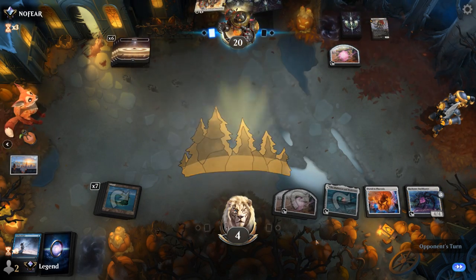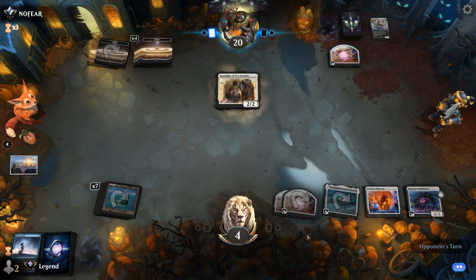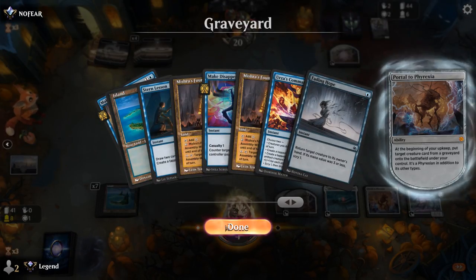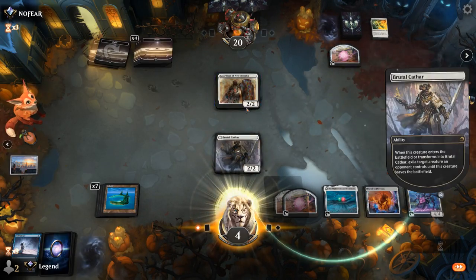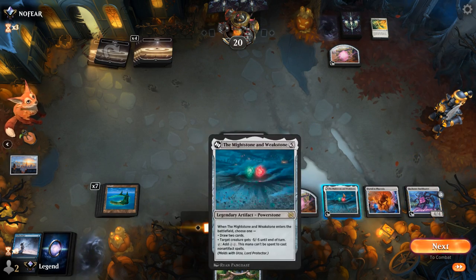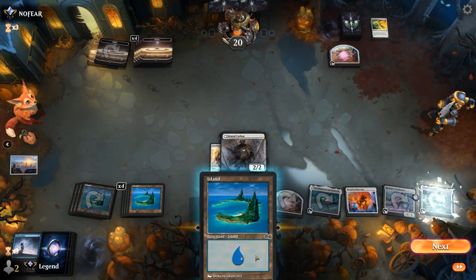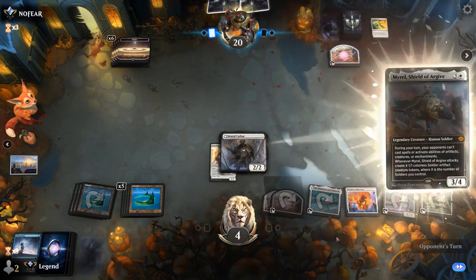Back to daytime. We can steal the opponent's Brutal Cathar as well to exile an opposing creature. Although getting back a Thran Spider is also pretty good on this board. Brutal Cathar versus Spider — Spider got exiled, so Cathar it is. Then we'll draw with Bankbuster, play Lotus and pass. We've got all the mana in the world, just need some finishers.